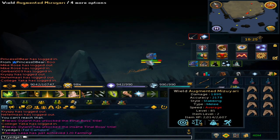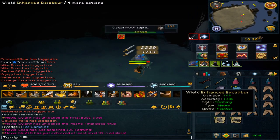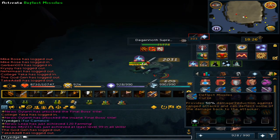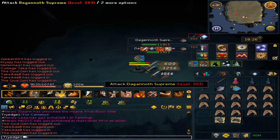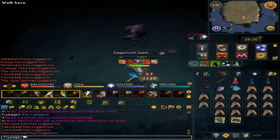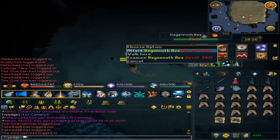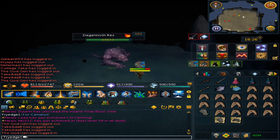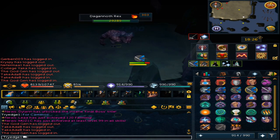Once Prime is killed, wear your melee weapon and attack Supreme again. You can Soul Split, or if you prefer, pray Range. Use Slaughter and walk under him. Rex will then spawn — go to the south-east corner where you can pray Melee to make it easier, and attack him.